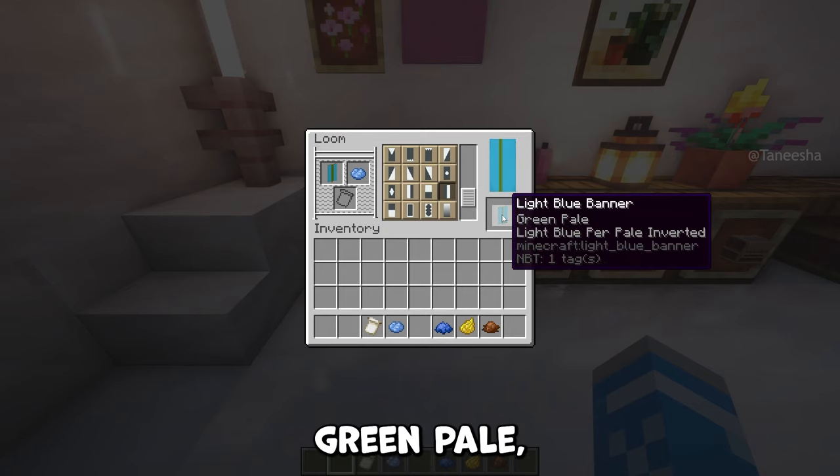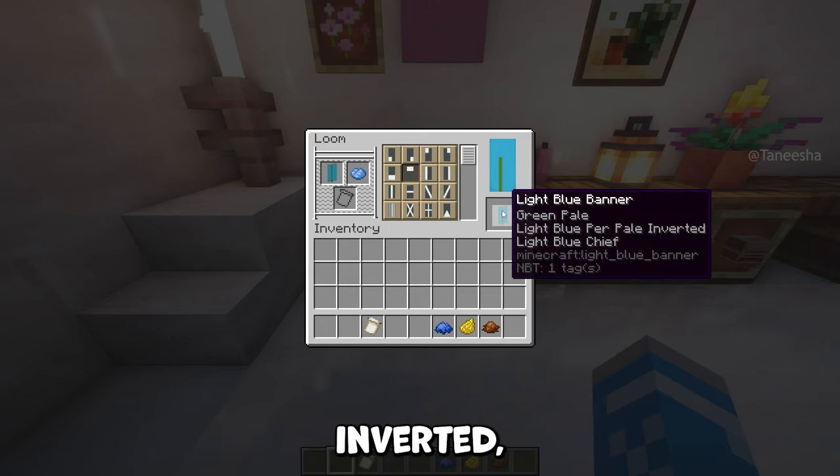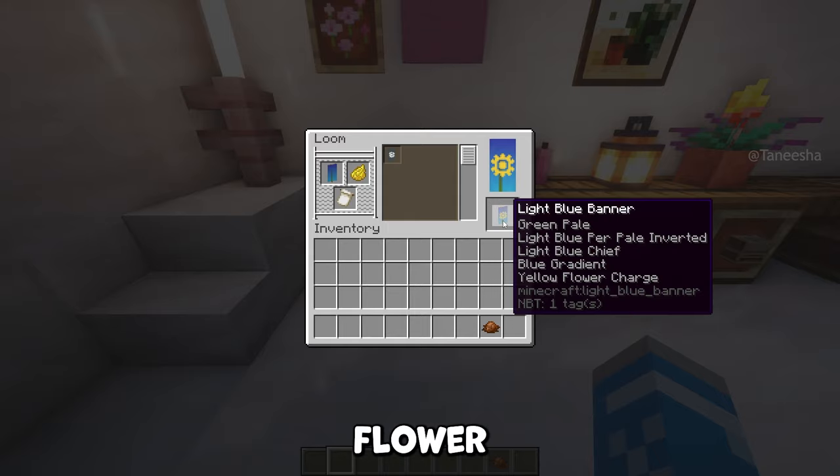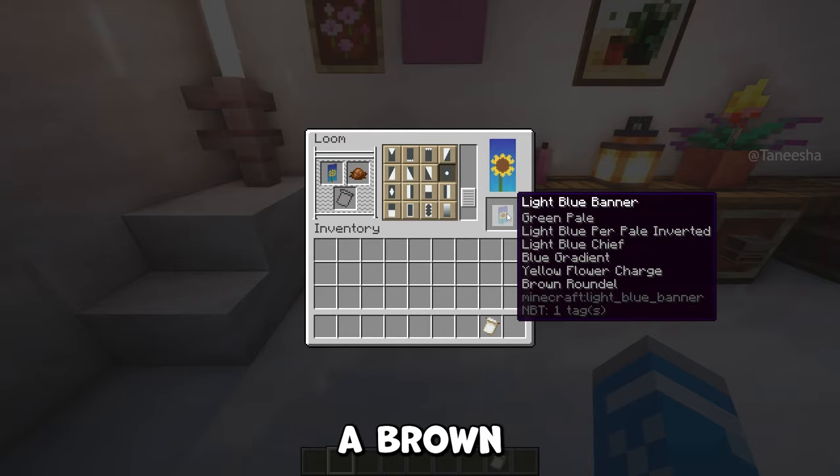First add a green pale, then a light blue purr pale inverted, then a light blue chief, next add a blue gradient, then a yellow flower charge, and finally a brown roundel.